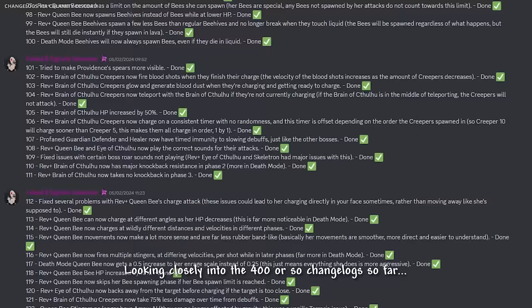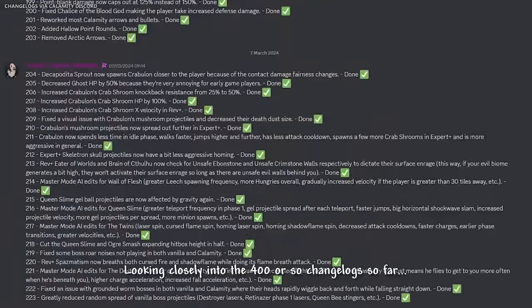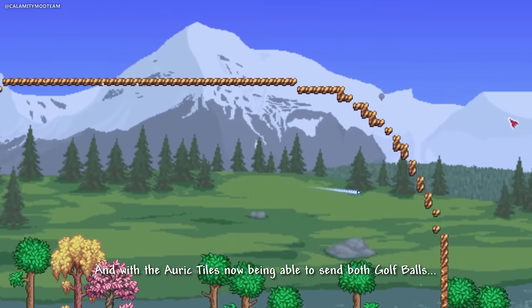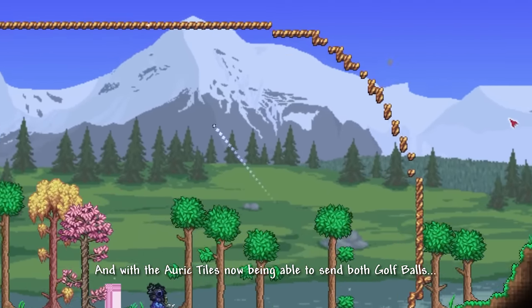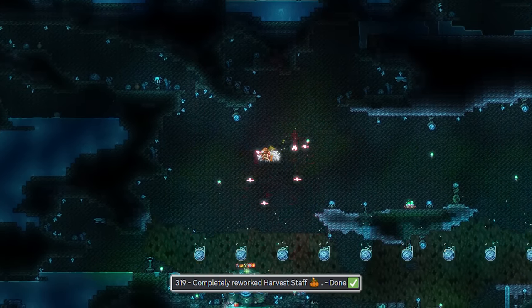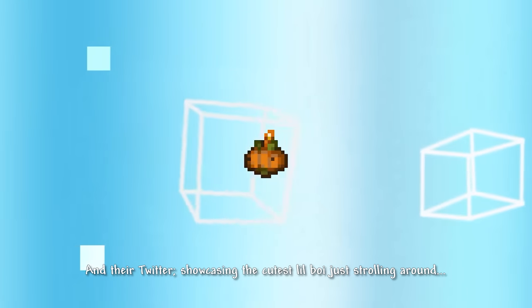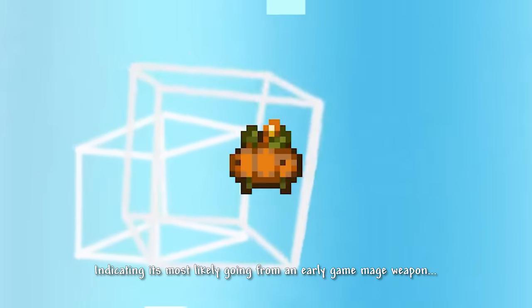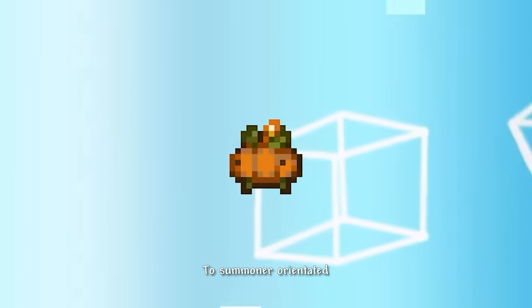Looking closely into the 400 or so changelogs so far, we have a list of new weapons being added, a new set of Auric Furniture, with the Auric tiles now being able to send both golf balls and NPCs flying. I also noticed that the Harvest Staff is being completely reworked, with their Twitter showcasing a cute little companion just strolling around, indicating it's most likely going from an early game mage weapon to summoner-oriented.